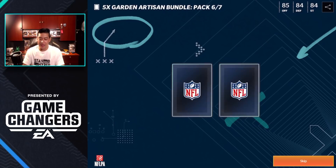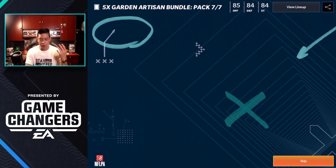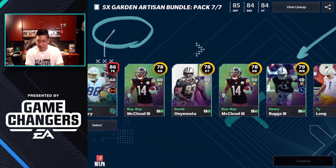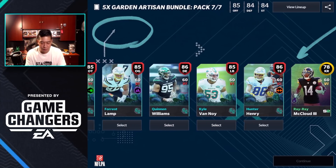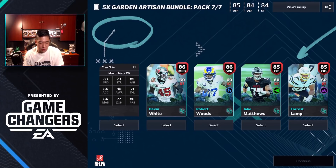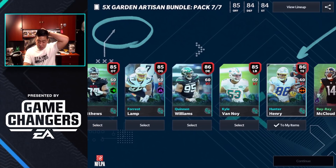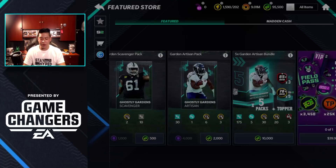The bundle topper gives us 175 busts for Vick and the orb, and we should have enough to finish off the door. Here are our players — a bunch of 86 overalls. You've got Hunter Henry with 80 speed, Robert Woods with 84 speed, Devin White at 84 speed, Corn Elder, and a Force Lamp. We can pick up three 86 overalls, so let's grab those.